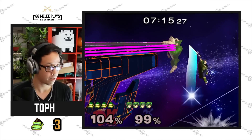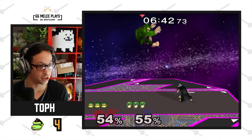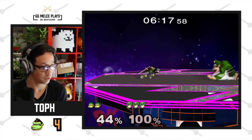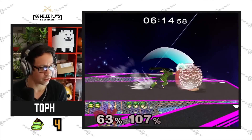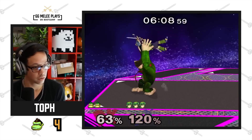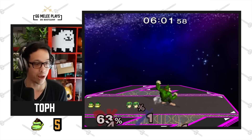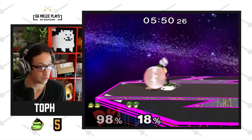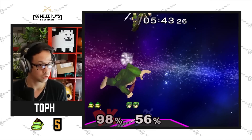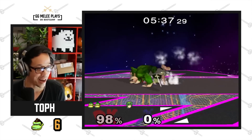He doesn't have a jump — he's dead! I'm gonna win this. Which way do I DI? Don't jump, don't jump — down air. Now you can do cargo up throw, up air and it will kill. You don't want grounded — you want grounded cargo up throw and then double jump. Yeah, you're a bit slower. Nice! We're getting on the board today.